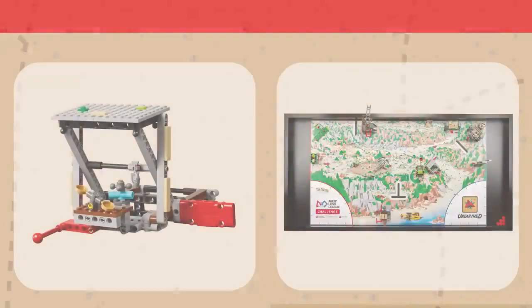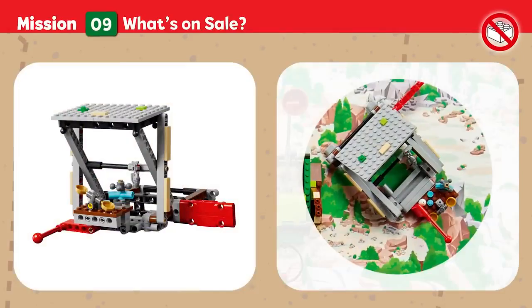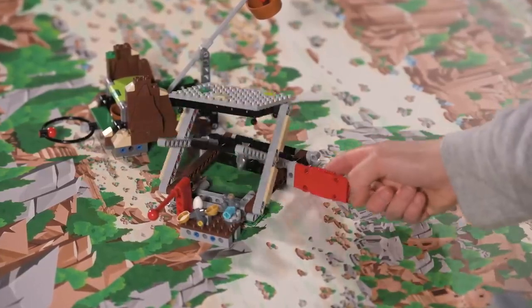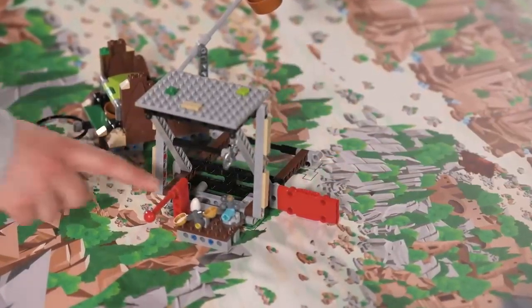Mission 9: What's on Sale? Restore the market stall and reveal items that were once traded between the village and its visitors. Points are scored if the roof is completely raised, and if the market wares are raised.